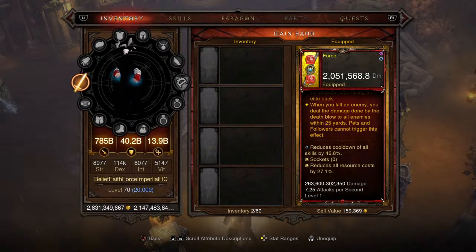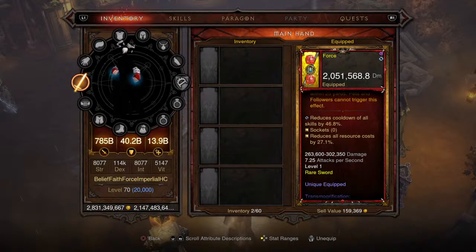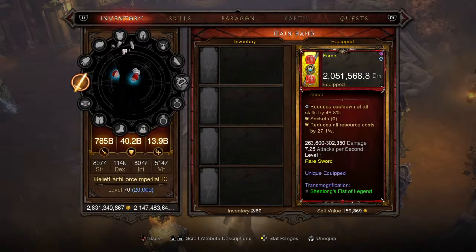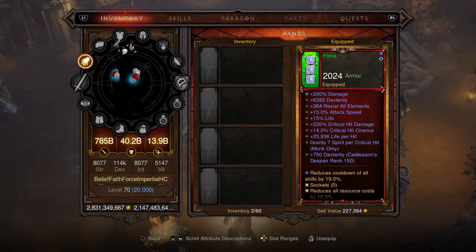The last perk is: when you kill an enemy, you deal the damage done by the death blow to all enemies within 25 yards — pets and followers cannot trigger this effect. That's the Season 25 Death Blow soul shard affix. Cooldown of all skills is 46.8% reduced, all resource costs reduced by 27.1%. This is a level one rare sword.